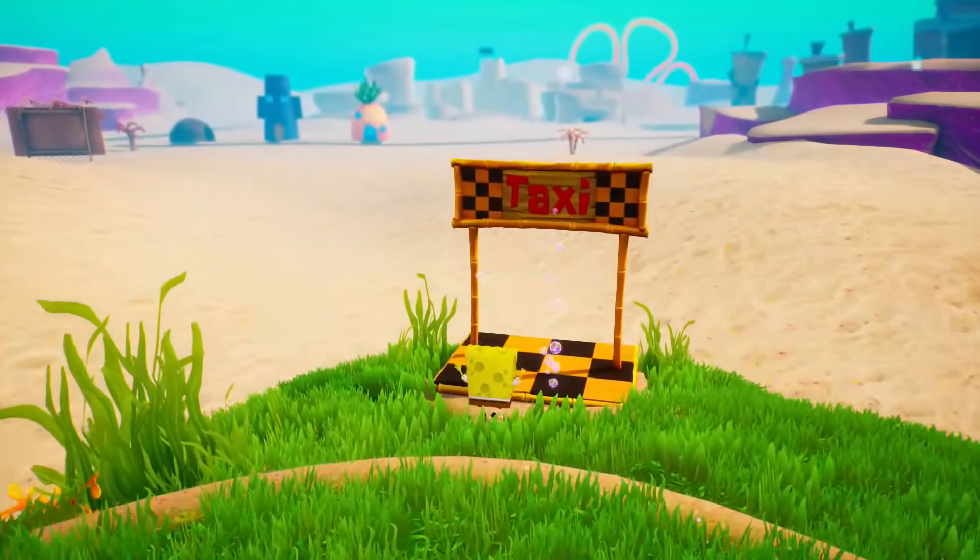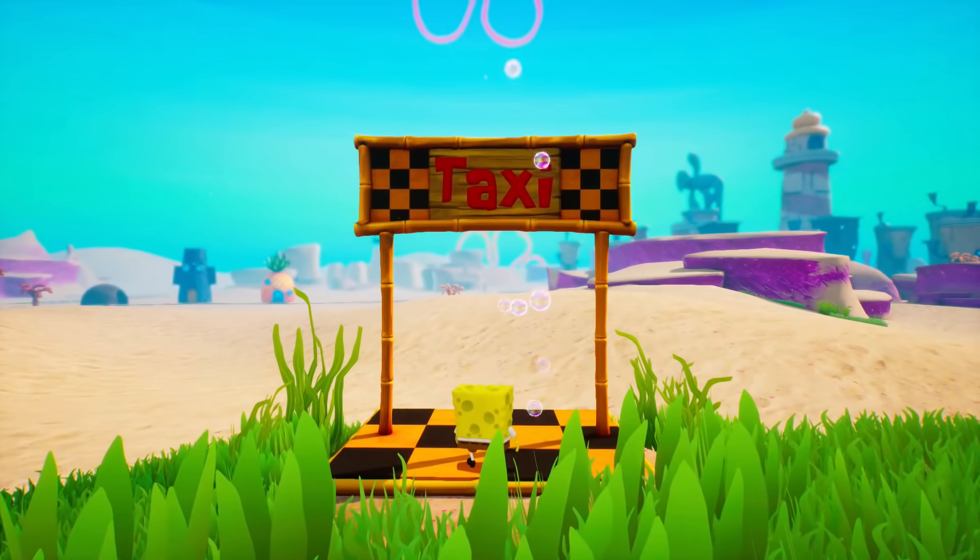Let's go back to Bikini Bottom for right now. There's a couple of things we can do there. Now that we have Patrick, I'm sure there's maybe some extra stuff as well, but I know I have at least 3,000 of the shinies to trade with Mr. Krabs so that we can get a golden spatula just like that.